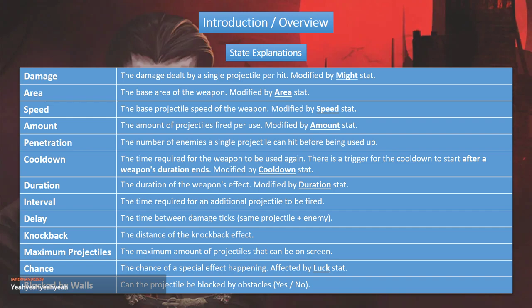Chance depends on the weapon — not all weapons have chance effects, some do, some don't. Finally, is the weapon blocked by obstacles? This means blocked by walls. So those are all the stat explanations for all the different things.